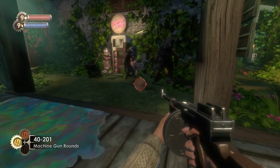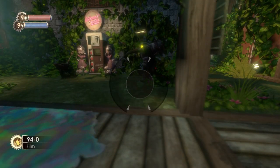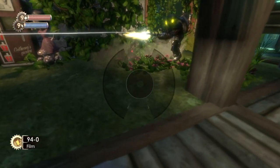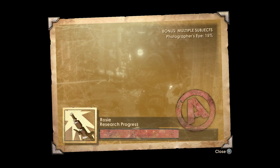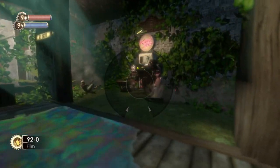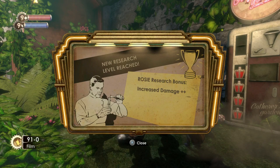Here's the first Rosie. We're still on Rosies here — Bouncers appear later on. I'm trying to get the little sister and the Rosie separated but it's not happening, so just get some pictures. That's a nice A anyway. You can see Photographer's Eye giving us 15% extra on every picture we take. We've got plus-plus damage — we're getting through the Rosie research now.